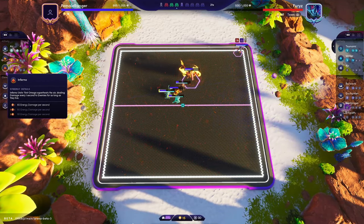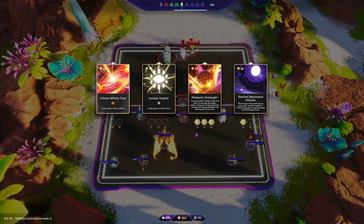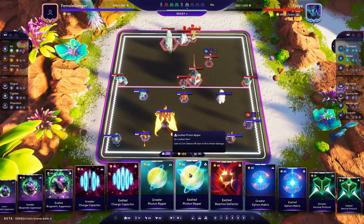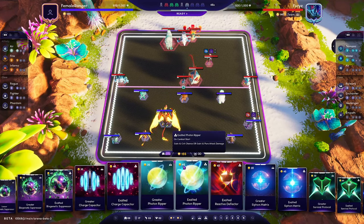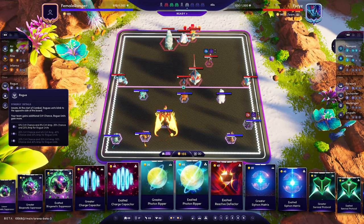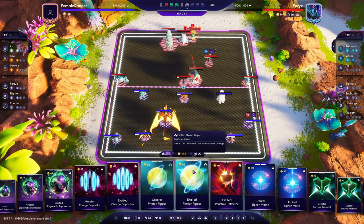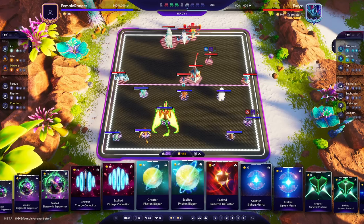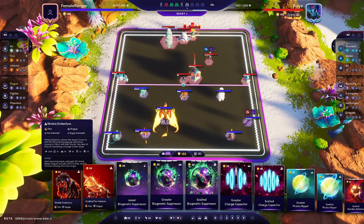They gain crit chance, their Omega ability can now crit, and they get a bit of Omega power on crit as well. Inferno is also really good — every time they first Omega you can see fire around the board doing energy damage to everyone constantly, until the Alluvial or the Ranger dies. There is a way to build this with crit on your Ramfire, but his Omega is only critting at 25% chance — 15% plus 10% from rogues. You can get it to 50% crit chance but you'll miss out on other augments, so keep that in mind.